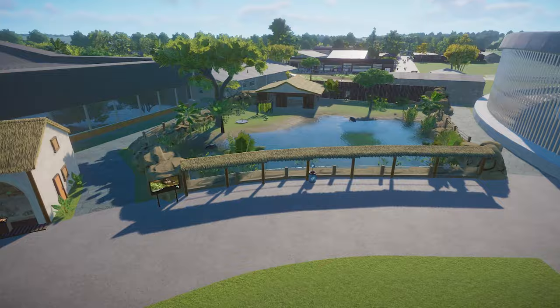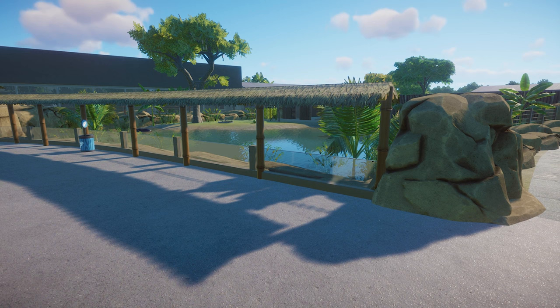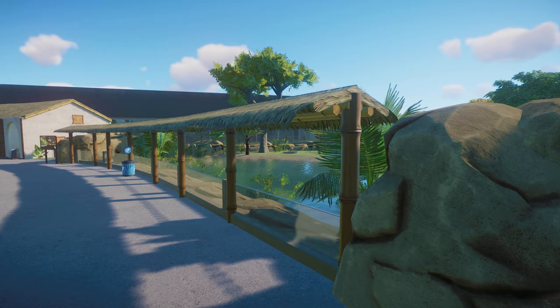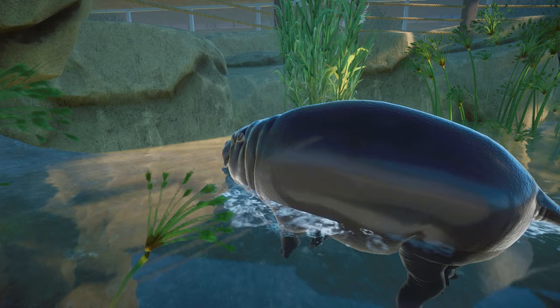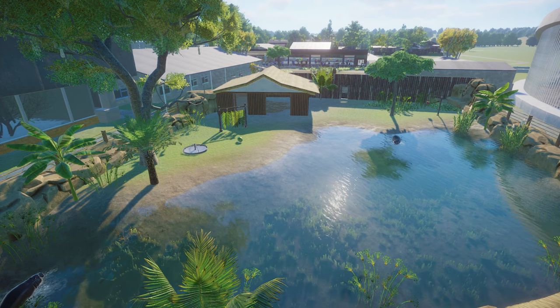I think I've replicated this quite well. About the only thing I didn't do - there's no underwater viewing area at the front. Honestly I was in no mood to be fiddling around with underwater viewing and pathing this week. But the water for the pygmy hippos is quite shallow so you do get to watch them floating about quite well - they're not going deep enough to not be able to see them. Anyway that's the pygmy hippos in, let's move on.